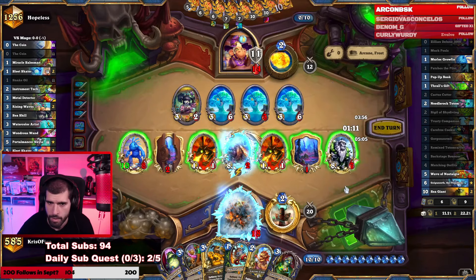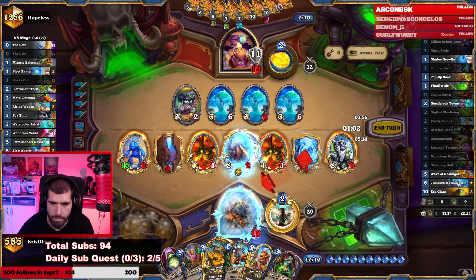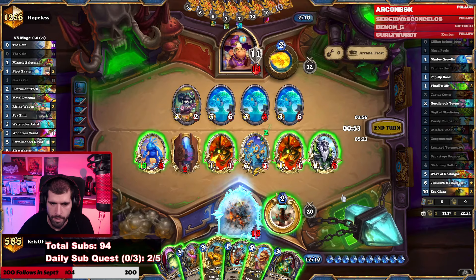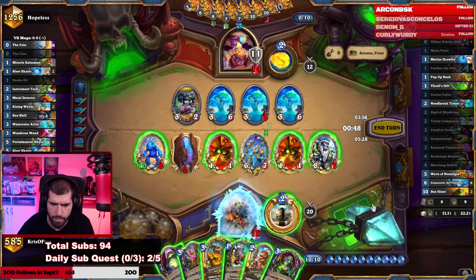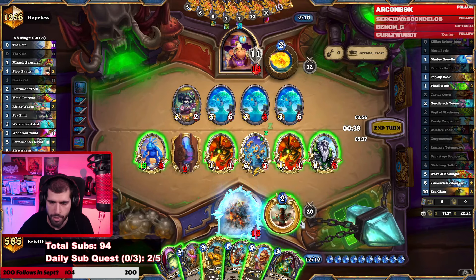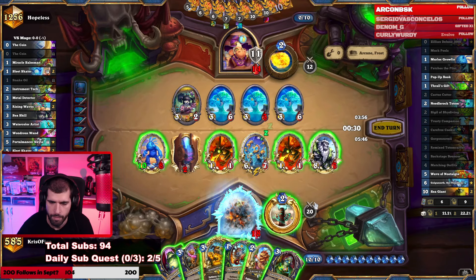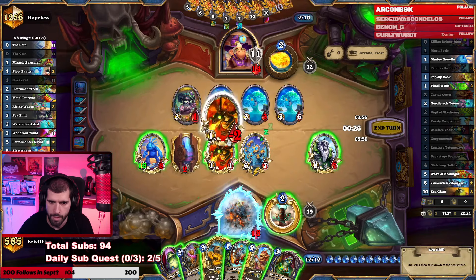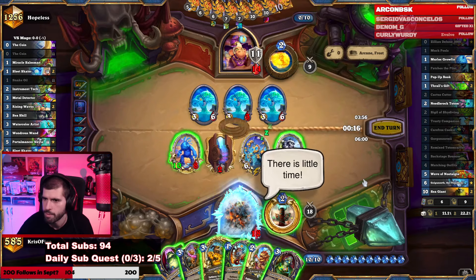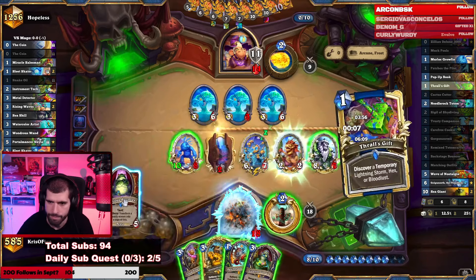Zilliax did its thing. 5 off lethal. That can go face - that also could whiff miserably. Wave of Nostalgia would be bad here unless I just clear everything. I'll kill this thing. It's never lethal now, actually. Why didn't I try for Thrall's Gift? I missed lethal there.